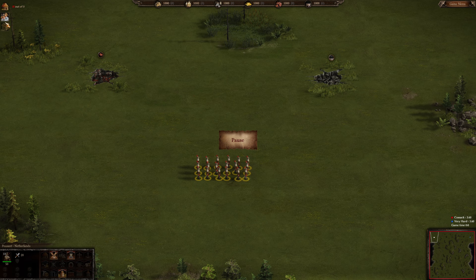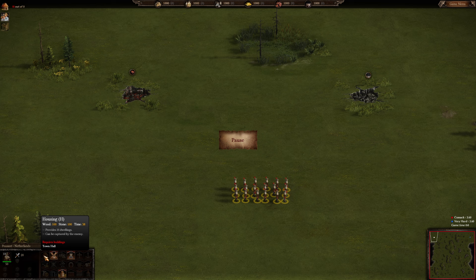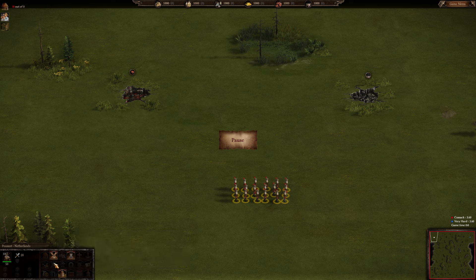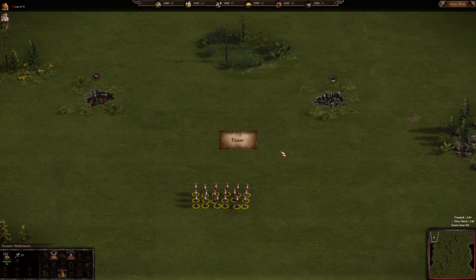First of all, you see your dwelling limit buttons. You get dwellings by building dwellings, also known as houses — they give 25 each. You can also get them from town halls and barracks. The 18th-century barracks gives 250 dwellings, the normal barracks gives 150. This way you can increase your population cap and make more units on the map. At the start of the game this won't be a problem.